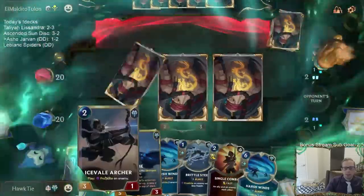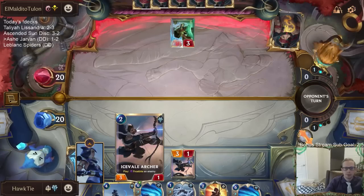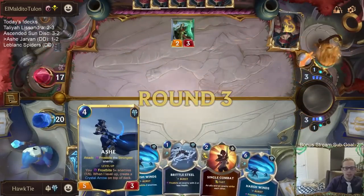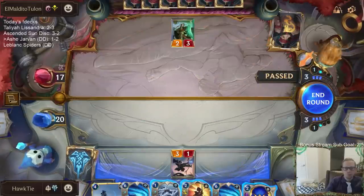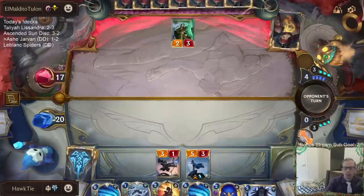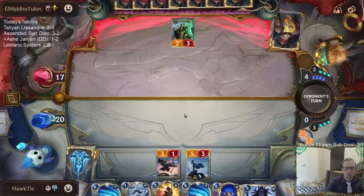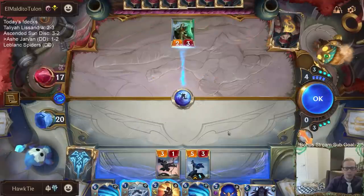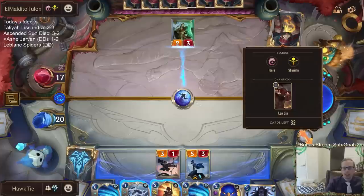We're going to be relying on Ash — most definitely. I want to get the Frostbite in to start leveling up Ash. Since I didn't play Blighting Assault, I have both Brittle Seal and Single Combat available. If I would have played it, we'd only have two mana and could only play one of them. Do I want to Single Combat that, or wait until they play Lee Sin and Single Combat Lee Sin?